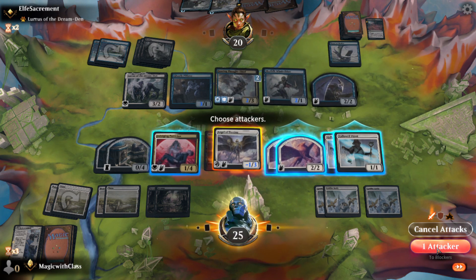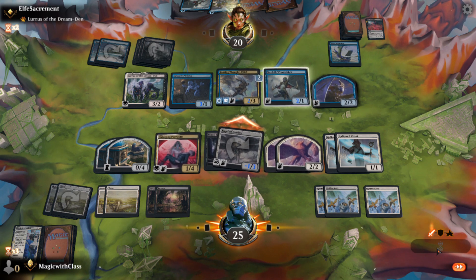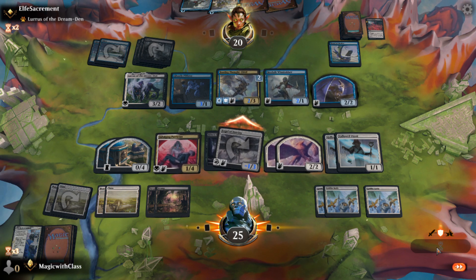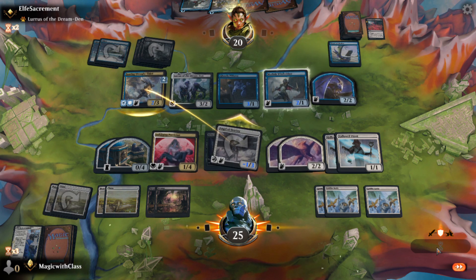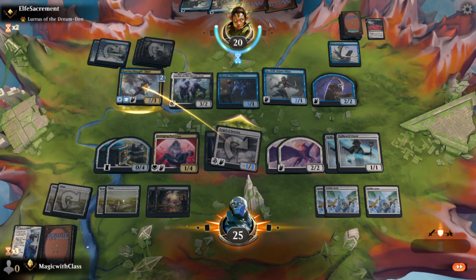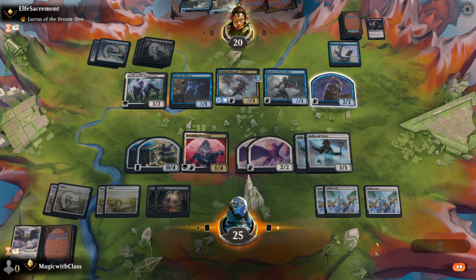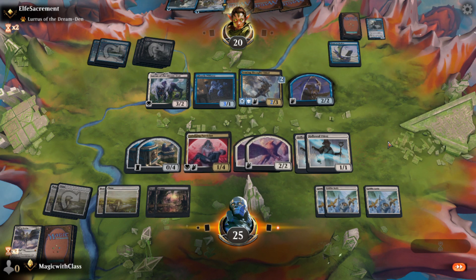Deathtouch and menace — let me just get rid of this. She's in the way, prevents me from dealing damage. He'll gain the life. Is he just going to run it through? It's actually a liability on the field for me right now, and it does have deathtouch so he's going to kill it. A lot of people would forfeit here because it looks like I'm not going to win — however, there's always hope. I have three Griffin Aeries and two Hallowed Priests on the field.